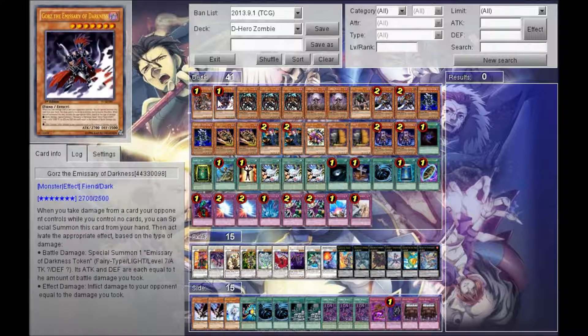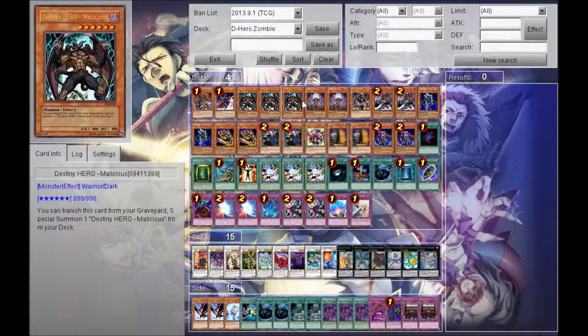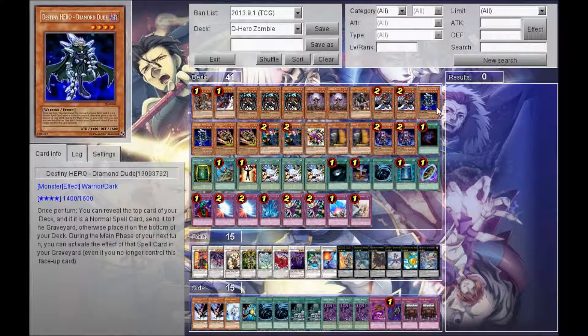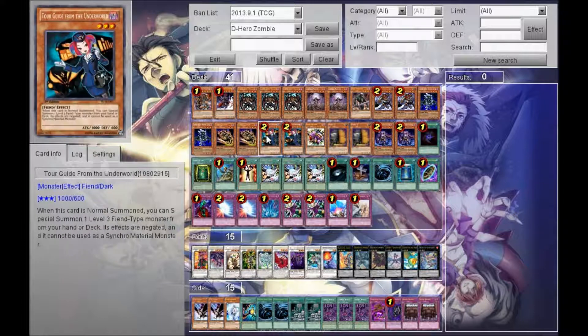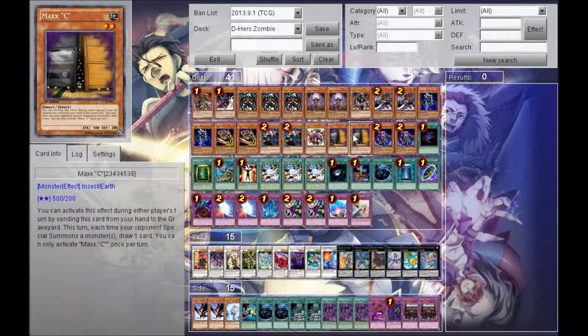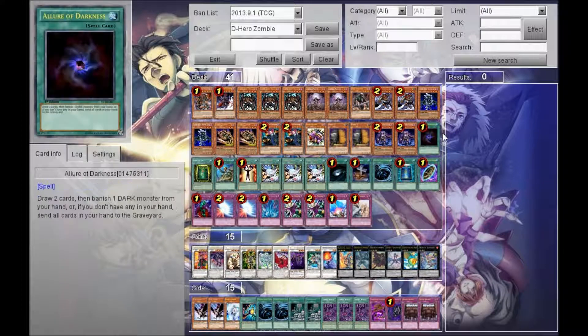First we have one Dark-Armed Dragon, one Gorz, three Destiny Hero Malicious, two Zombie Master, one Dark Grepher, two Mezuki, two Diamond Dude, two Goblin Zombie, two Tour Guide, one Spear Reaper, two Maxx C, two Plaguespreader. That's it for the monsters — 21, I believe.